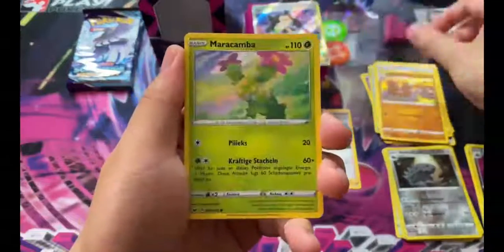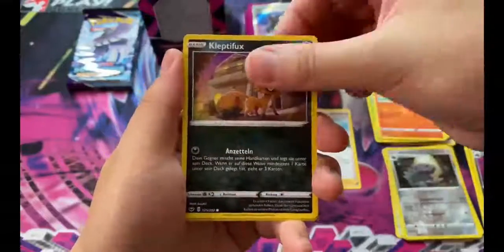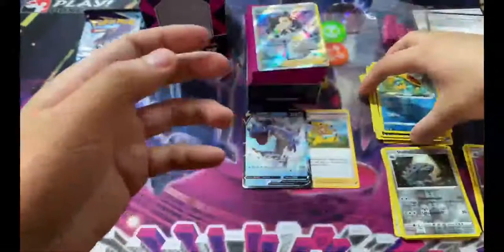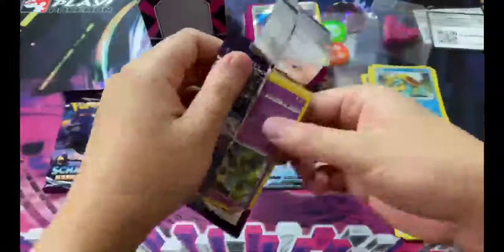We're getting pretty low on packs, so let's hope we can get a Hyper Rare hit or a Secret Rare hit. We got a Dreadnought and a Sandaconda. Let's go to Chilling Reign. Chilling Reign has probably the worst hit rates.